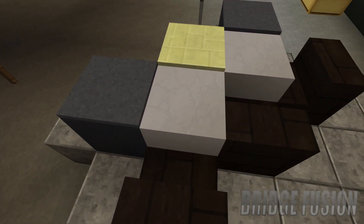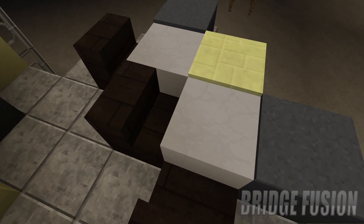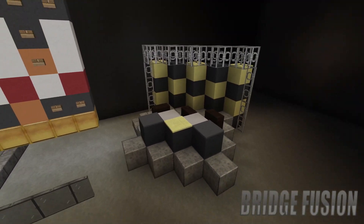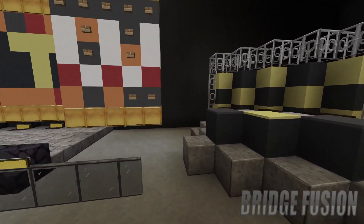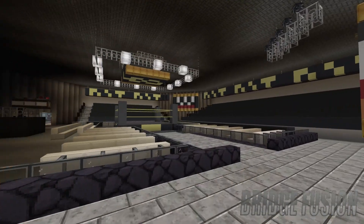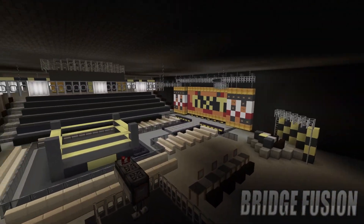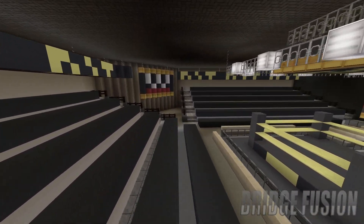Over here is the announcers table — Corey Graves, Byron Saxton, and someone else I cannot remember. Maybe Tom Phillips? I'm not sure if he was around in 2015 for NXT. If you know the commentator, let me know down in the comment section below. They've got their own little booth that they used to have over here, and then out here for the ring itself, people doing the lighting and whatnot will be sat over here.